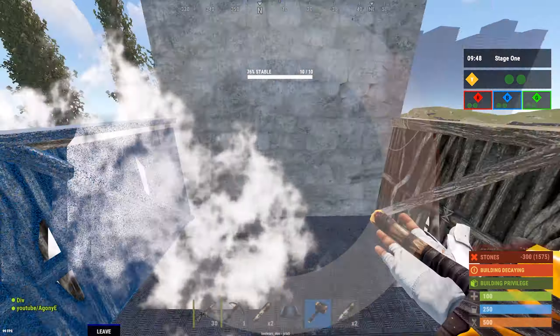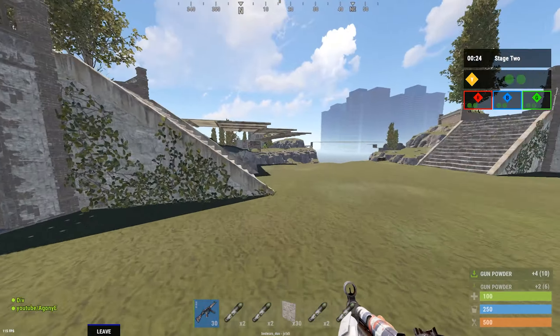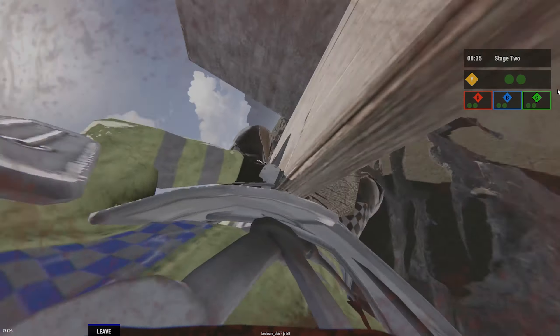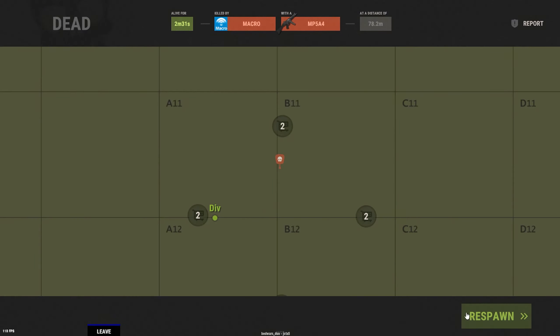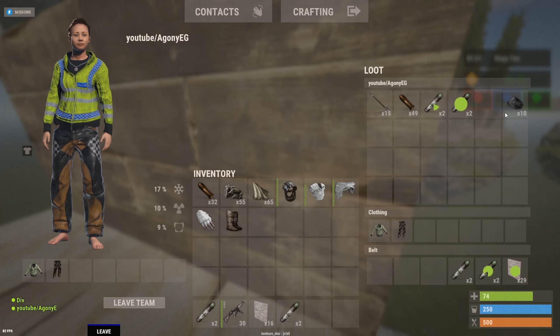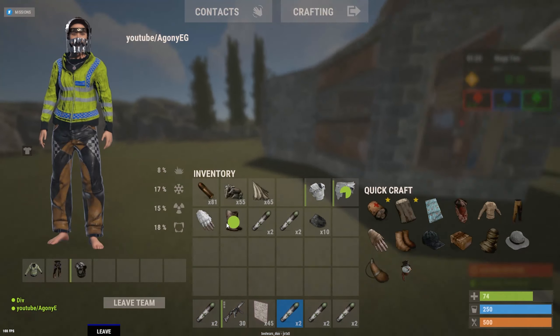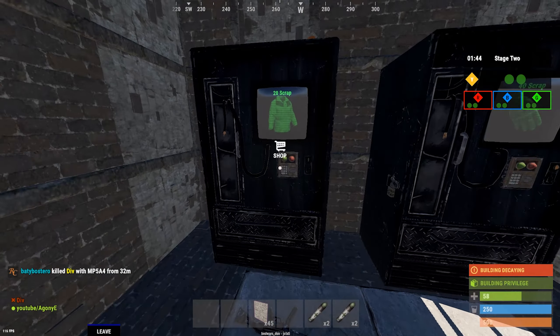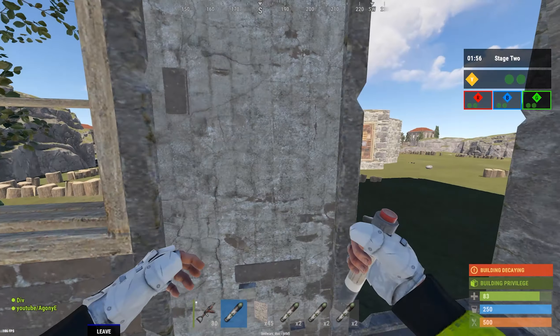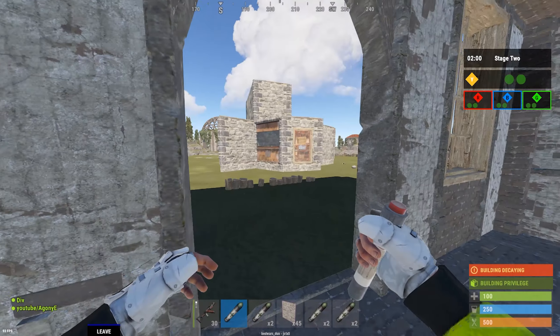My teammate just killed somebody in the middle, we're gonna go to the middle real quick to help him out. Okay, I have six gunpowder in total. This guy's gonna be peeking here in a second — maybe not. We're gonna go ahead and grab some hollows and stuff. I didn't fall, my mouse just didn't want to flick like it was supposed to. We're gonna go ahead and just go AK and hollow, and then maybe try and kill this guy that's been head-glitching and shooting at everybody.